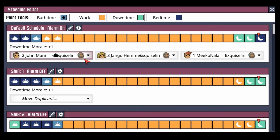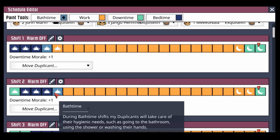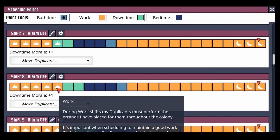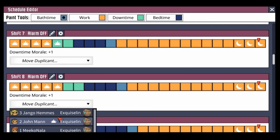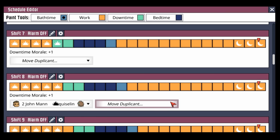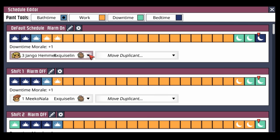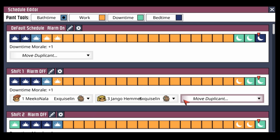We're going to take the opportunity to move some of these duplicants around. John Mann has the early bird bonus, so we want to make sure we capitalize on all the early bird slots. The first one is all the way down on shift 8, so we'll grab John Mann and move old Miko down to shift one along with Django. Perfect — I think now we're set up a little bit better.